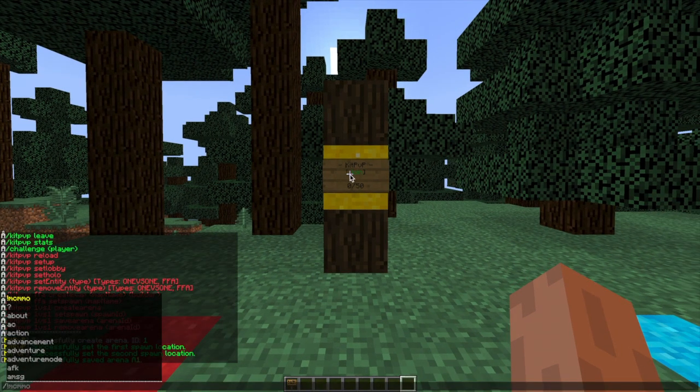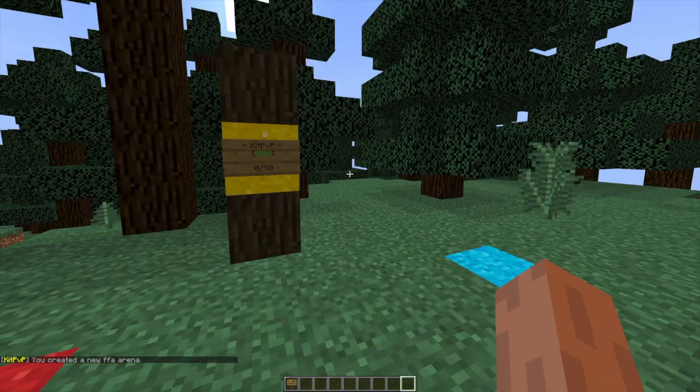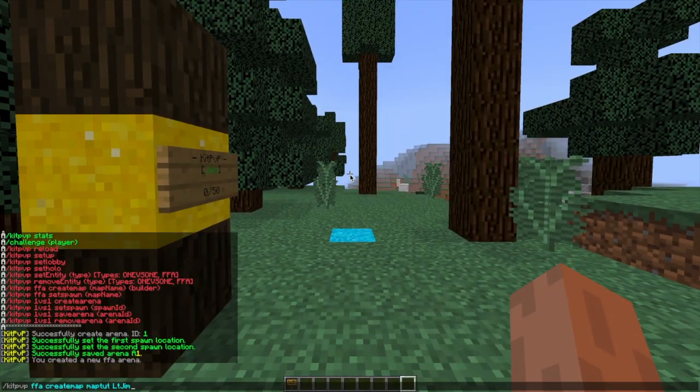Then we can go ahead and create an FFA arena by doing the same command — instead of one versus one it's FFA — and then you type create map followed by the map name. You can add whoever built it on the end if you want. Once you've done that, it's very straightforward: you set the spawns and then you will be done.